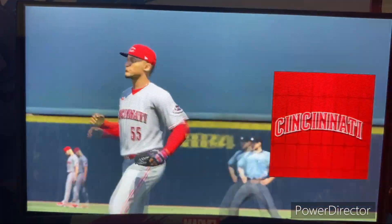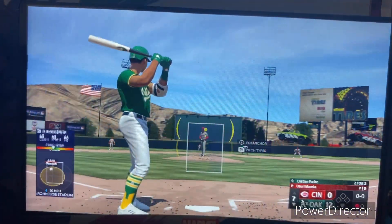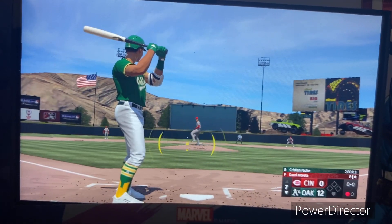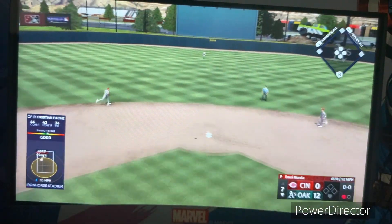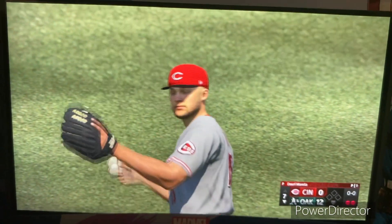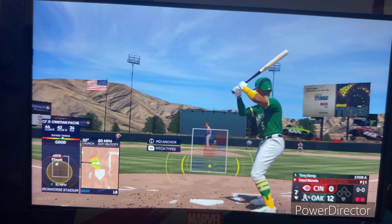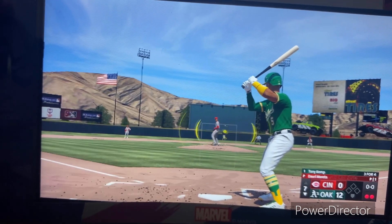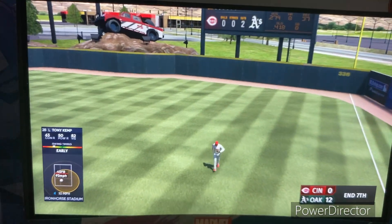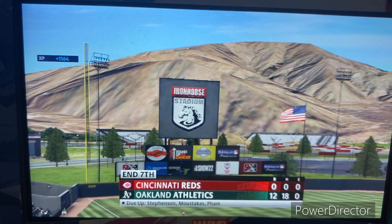New pitcher for the Reds: Dowry Moretta — being eased into the game here with the bases empty. Christian Pache up next for the A's — he's already homered in this game. That one lifted in the air, center field — no trouble, puts it away for the out, two down. Tony Kemp now at the plate — swing, that ball smashed on a line, makes the play, and that's out number three. Eighth inning coming up — A's 12, Reds nothing.